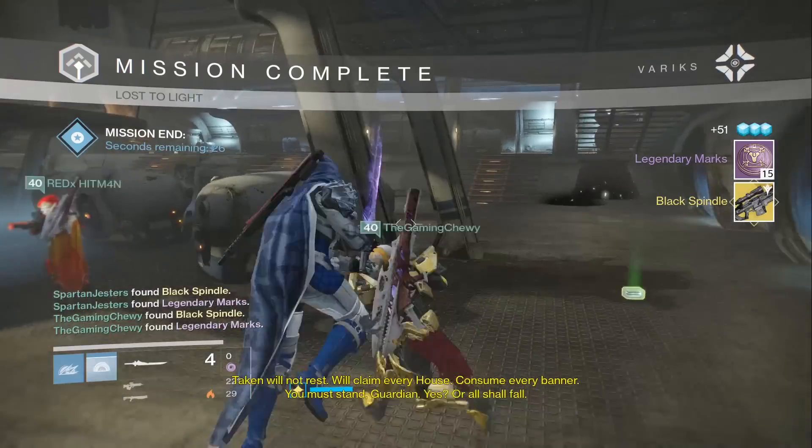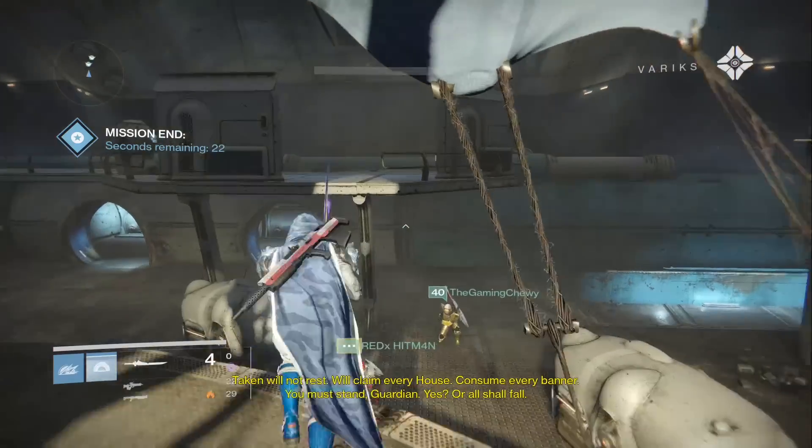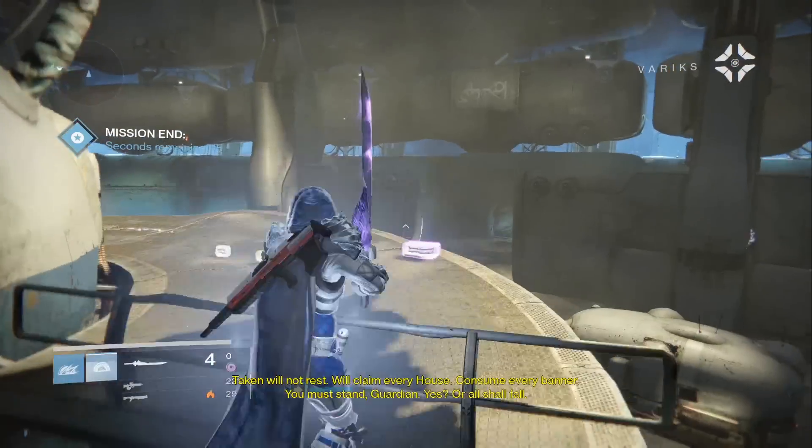So let's quickly recap: you're going to want to run from the enemies, open the first door with one orb, open the second door with two orbs, skip the third door, make your way to the left as you enter the room, and then head up as if you're doing the Taniks's Strike.